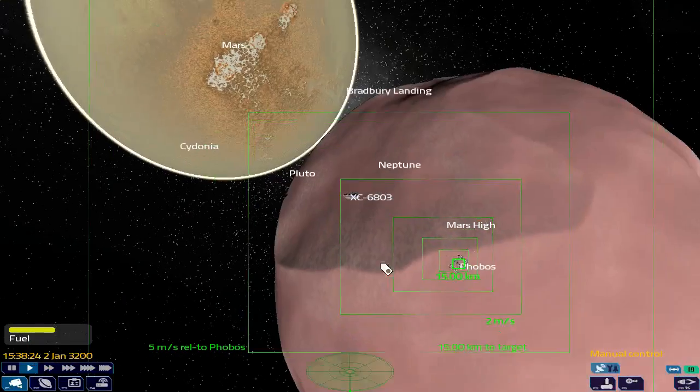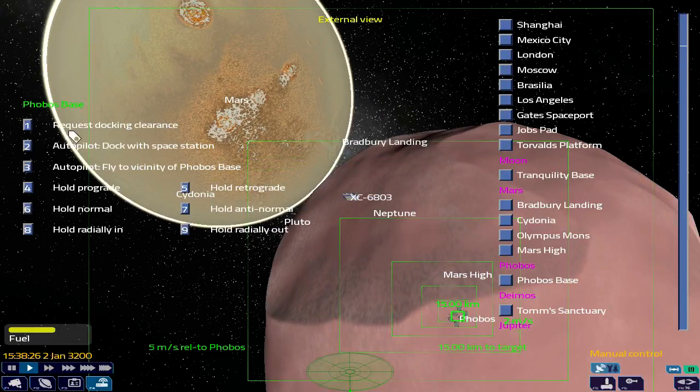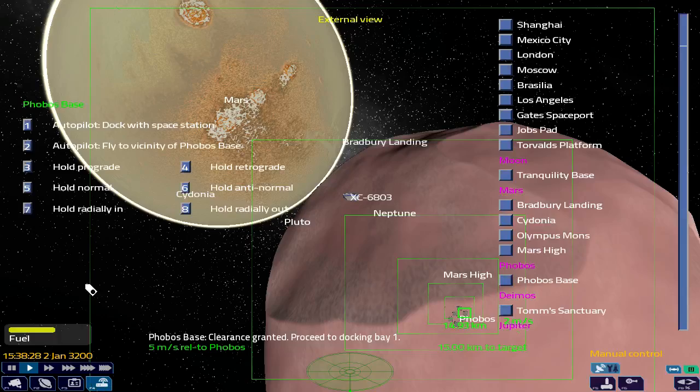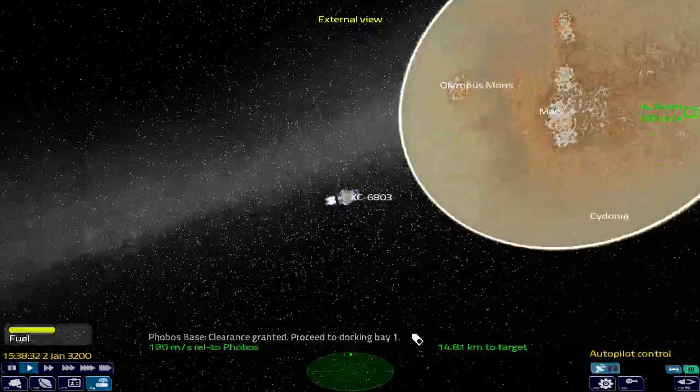Here we are, we're at Phobos base. We need to request docking clearance, and we are going to dock with Phobos base.